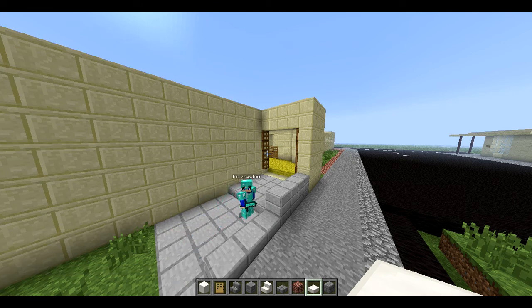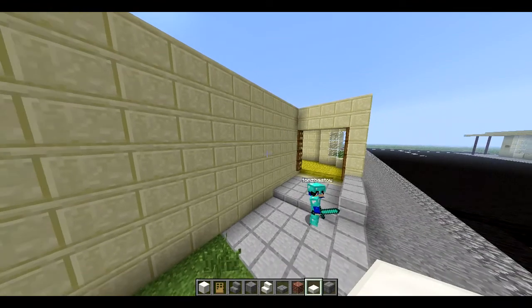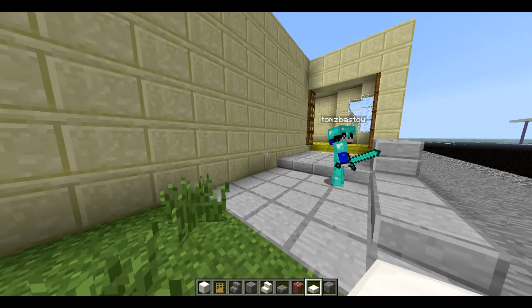Once we finish that, we'll let people download the world, and everyone will be able to modify the school and build it in exactly the way that you want your school to be.